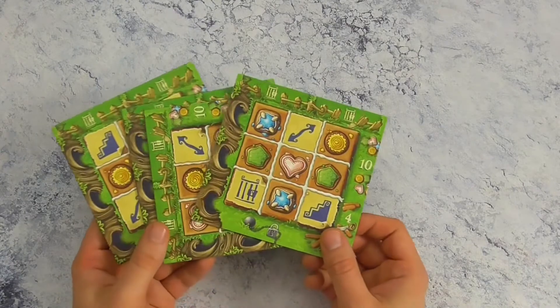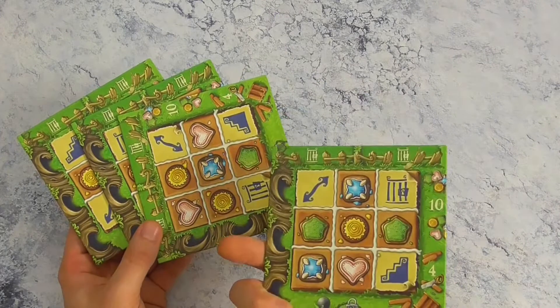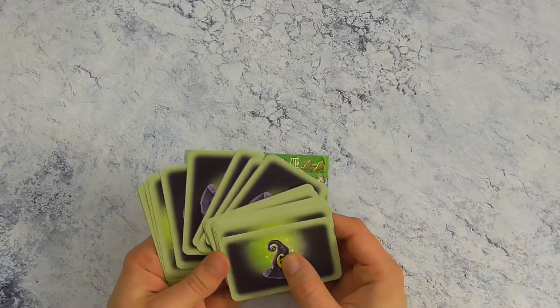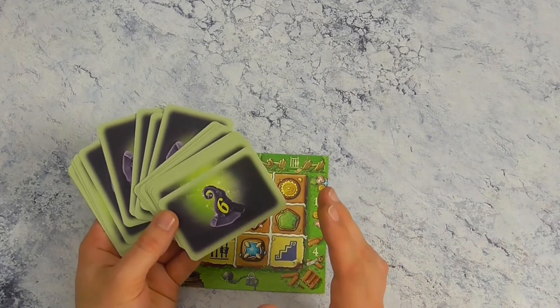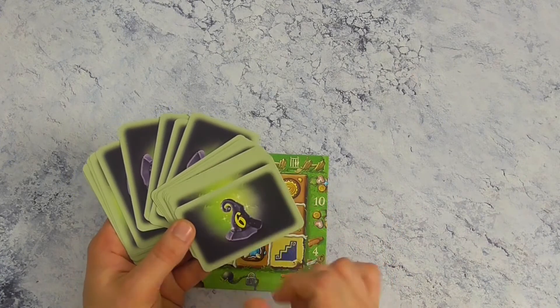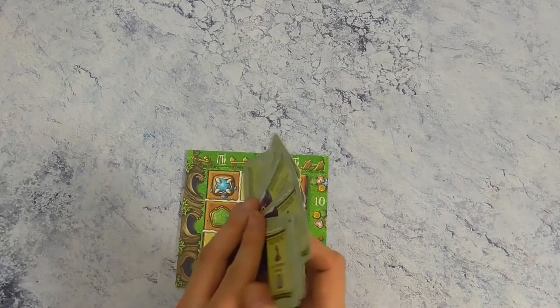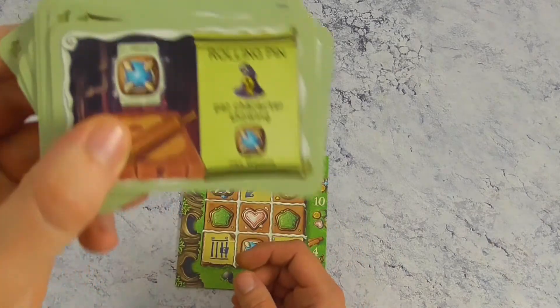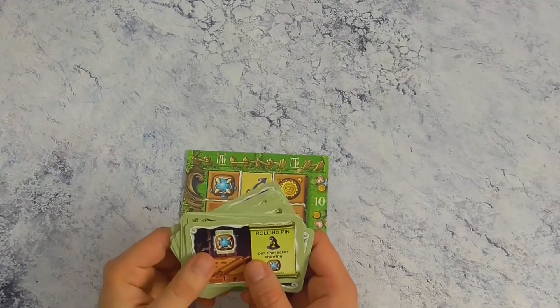Iedere speler krijgt in het begin een spelersbordje. Je mag kiezen of je de voor- of achterkant neemt. Dan moeten we bepalen of we het basisspel of het gevorderde spel willen spelen. Voor het basisspel gaan we met deze kant van de kaarten spelen — dat zijn puntenkaarten. Voor het gevorderde spel gaan we met deze kant spelen, dan heb je echt doelen nodig.